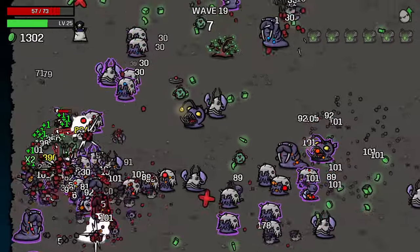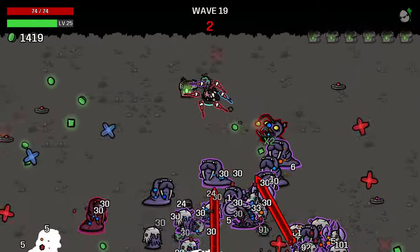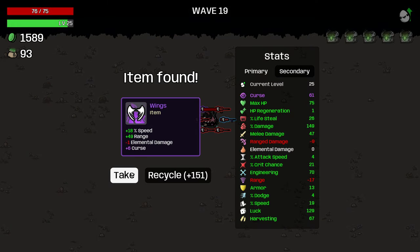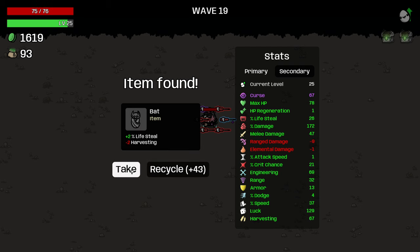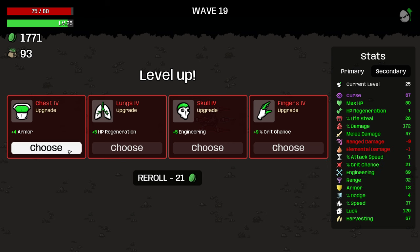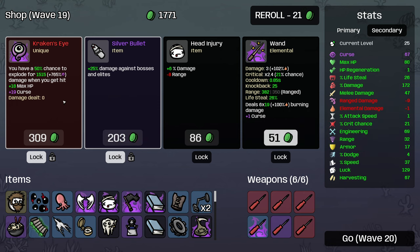Dude, those walrus guys are kind of wild. They kind of wreck me every time I get near them. Wow, okay, that's very good. Probably go with the armor to be honest. 46% up to 53% - yeah, that's pretty good. And that did curse - very nice. We're just going to grab that.